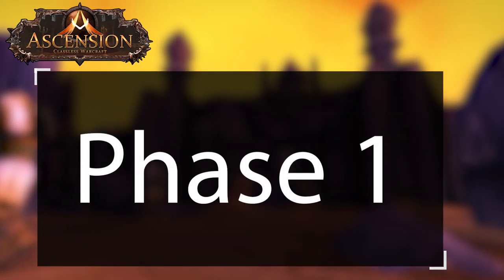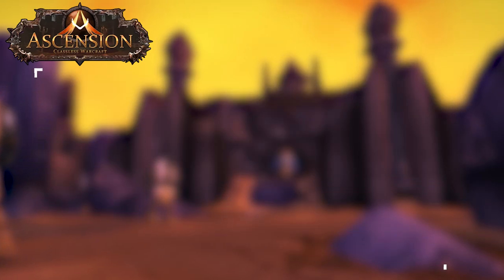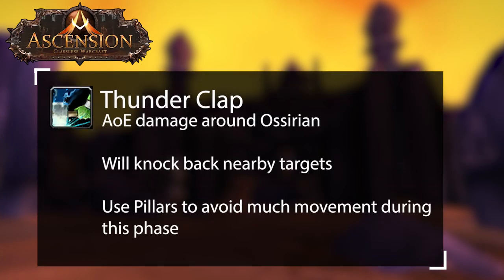In the first phase, Osirian will use three mechanics that the raid will need to manage. The first is Thunderclap. This will do damage to every nearby target and knock them back. It is best that you stack next to a pillar so that you don't have to move the raid during this phase.